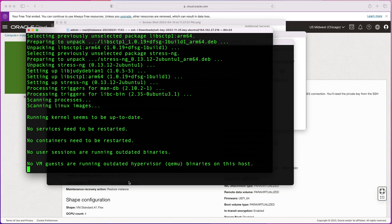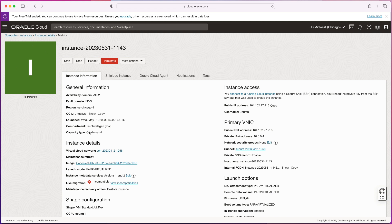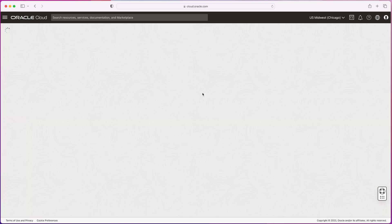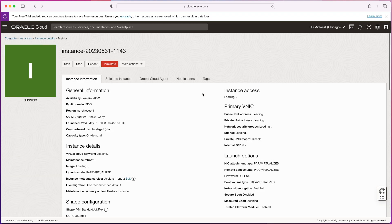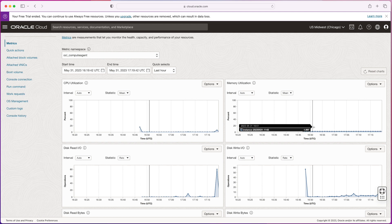Once stress-ng is installed, I'm going to start htop to show current resource usage. You can see I have four CPUs — 0 through 3 — and my CPU is barely being used, with memory only using about 250 megabytes out of the 24 gigs I have. Going back to the Oracle console to check instance metrics, I can see this is my baseline: barely even 1% CPU. There was a brief 6% spike when I was installing stress-ng and updating repos. Memory utilization is barely touching the 2% mark — way under the requirement.